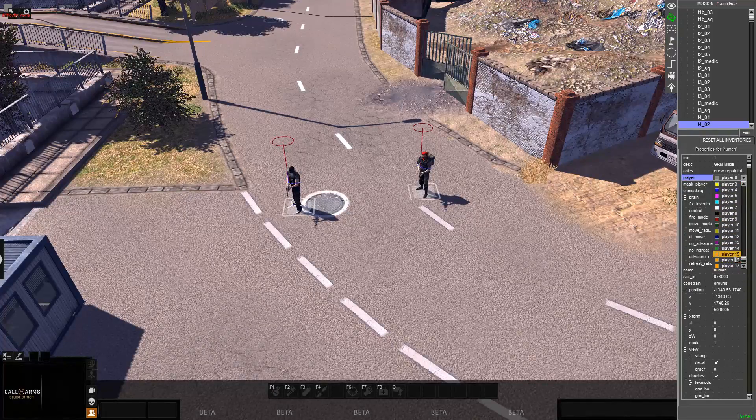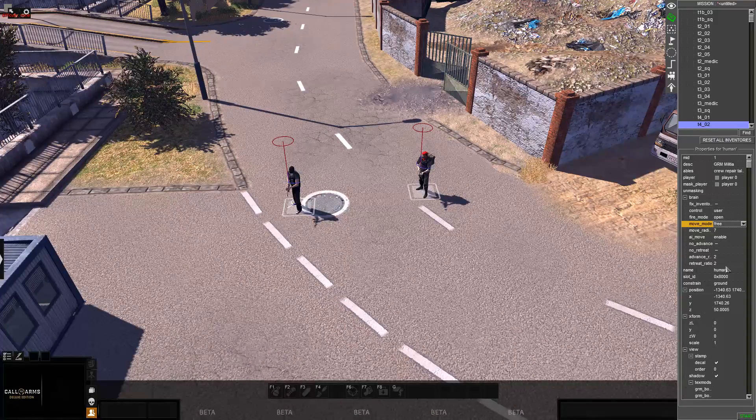You can change it to whatever team you want, and then right here there's Control. This means you have control over their movement. If it's on Hold, Free, or Zone — Zone I don't really know much about — Hold means they stay in place, and Free means they move around on their own. Advance means they would only move backwards, and Retreat means they would only move forward.